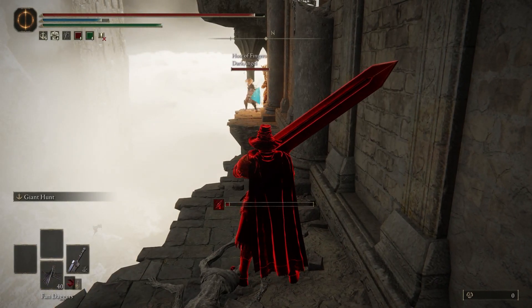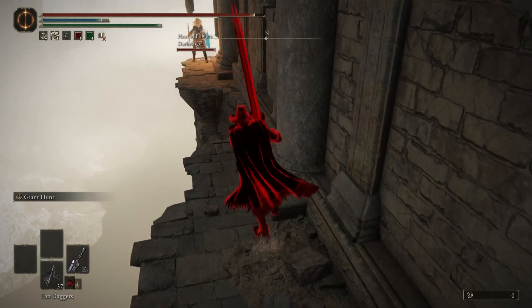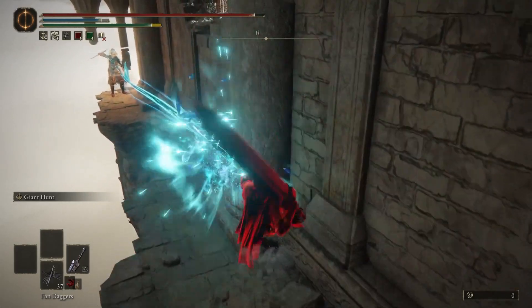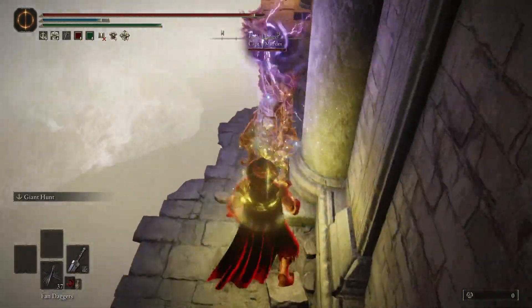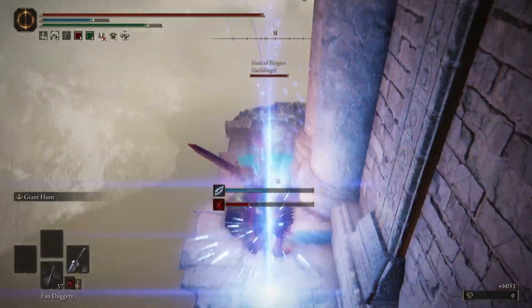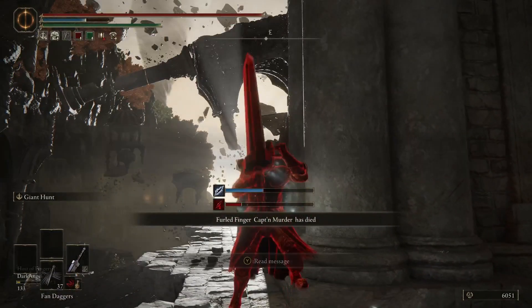And now it's a standstill. I throw some daggers, they throw some magic. I'm starting to think — what do I have available to me? Oh yeah, I have the Crimson Bubble Tear and the Poist Tear, and that's a perfect combination for that weapon art. So I jump over, and he doesn't know, he didn't learn, and boom — one more death.